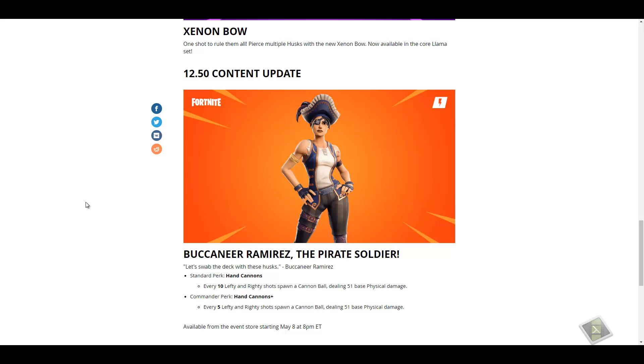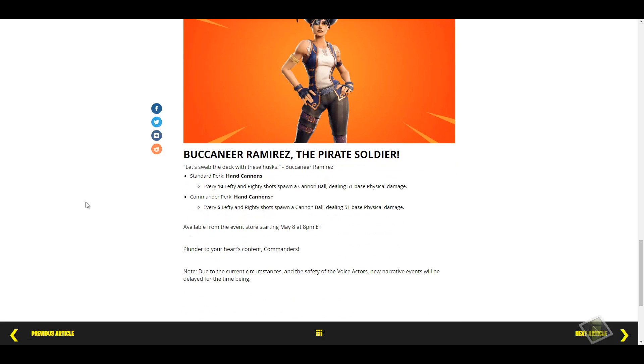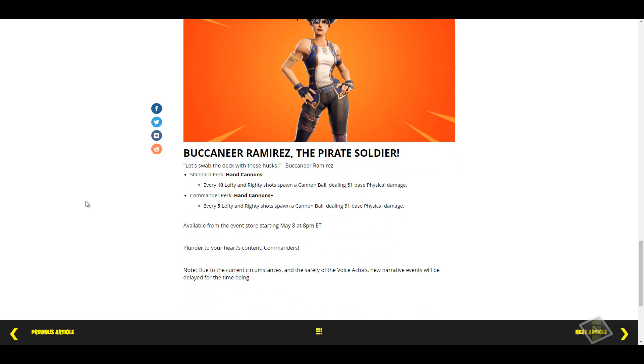12.50 content update: Buccaneer Ramirez, the pirate soldier. Standard perk: every 10 Lefty and Righty shots spawn a cannonball dealing 51 base physical damage. Commander perk: every 5 Lefty and Righty shots spawn a cannonball dealing 51 base physical damage. I could kind of see this being cool for dungeons. She will be available from the event store starting May 8th at 8 PM ET.